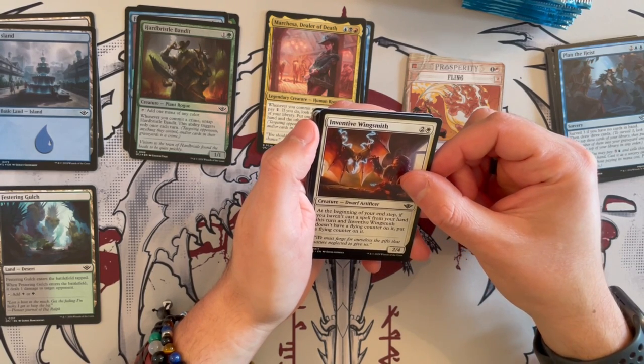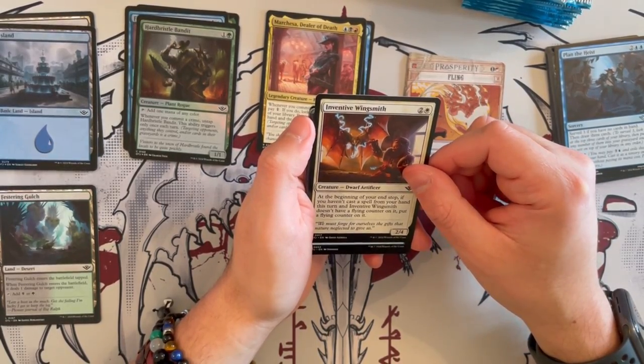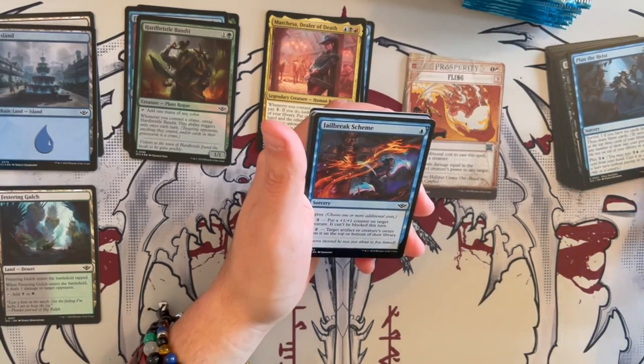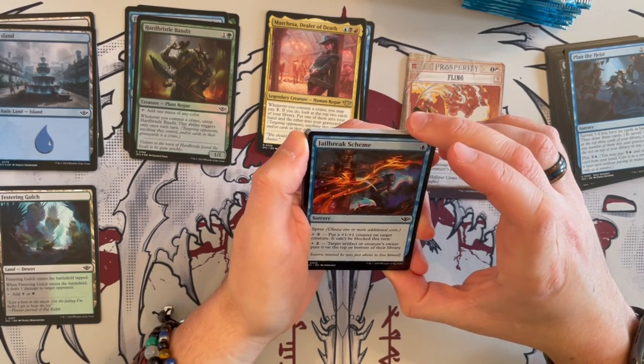Inventive Wingsmith is a 2/4. At the beginning of your upkeep, if you haven't cast a spell from your hand this turn and Inventive Wingsmith doesn't have a flying counter on it, put a flying counter on it — so it becomes a flying 2/4. It can be quite annoying and quite annoying also to kill, which might be interesting for a lot of people.